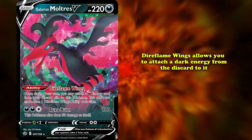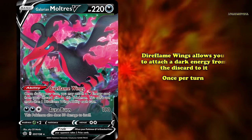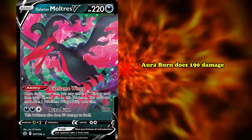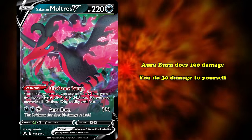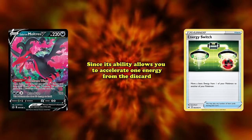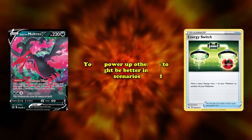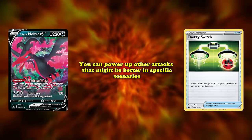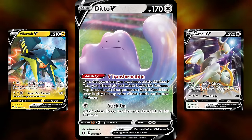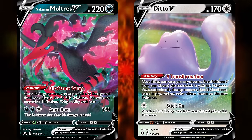With a solid 220 HP, a fantastic ability, and a great attack, Galarian Moltres V has it all. Its ability, Direflame Wings, allows you to attach one Dark Energy from your discard pile to it once per turn — excellent for slowly powering up each turn. Its attack for two Darkness Energy and one Colorless does 190 damage, but you do 30 damage to yourself. Moltres V pairs well with Ditto V because of the card Energy Switch: since its ability accelerates one energy from the discard pile, you can use Energy Switch to move that to another Pokémon, powering up other attacks that might be better in specific scenarios such as Vikavolt V or Arceus V. Ditto V allows you to get back attackers for any scenario while Galarian Moltres V helps power those attacks.